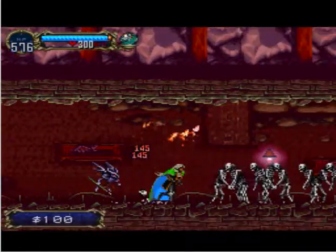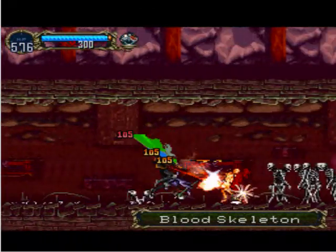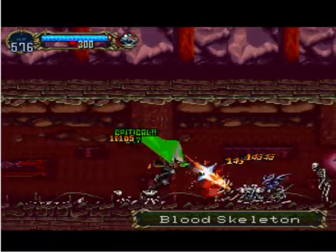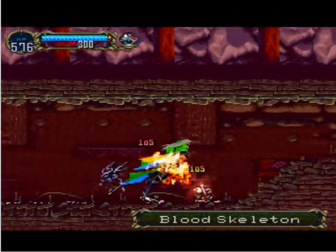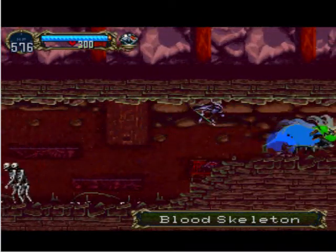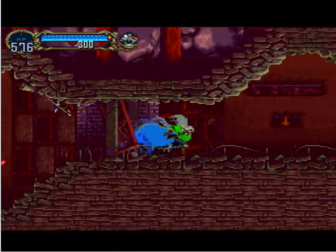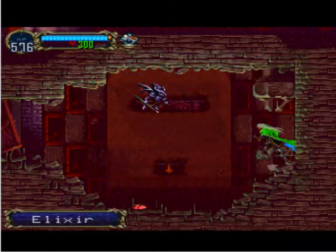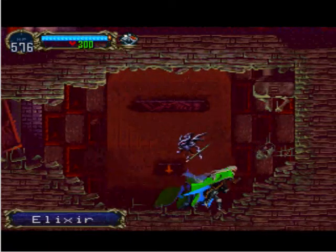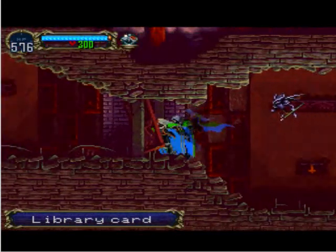These are the white blood skeletons — they respawn really quickly. There we get an elixir, and once again the wall here is breakable for a library card.